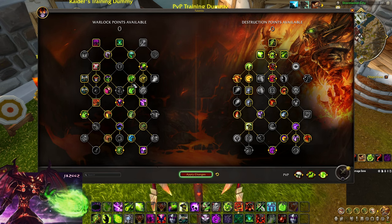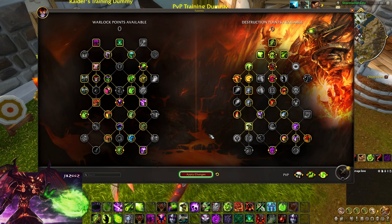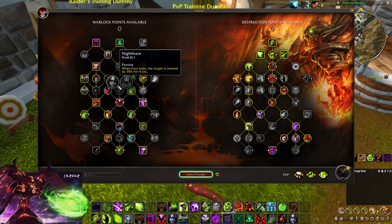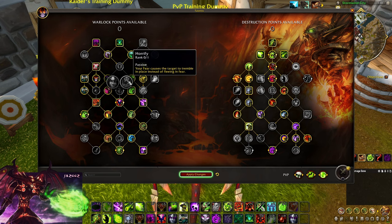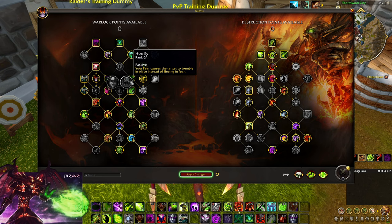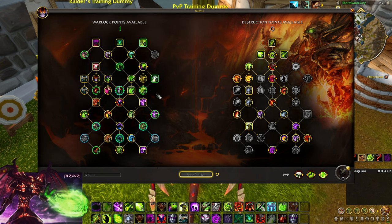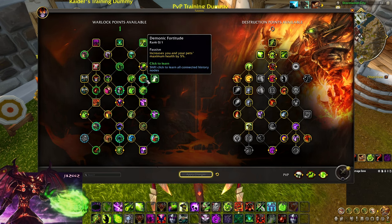That's about it from the Warlock tree. Before moving to Destruction points I want to mention Horrifying and Nightmare. Nightmare I'm not playing — if I want a slow I have Curse of Exhaustion. Horrify could be useful in situations where fear pathing is extremely weird and you don't want that. I'd probably remove Teachings or Tongues for it if I want to keep Teachings — we'll test that on stream.